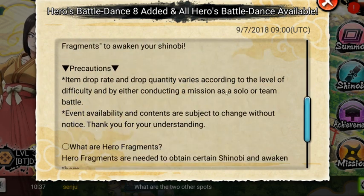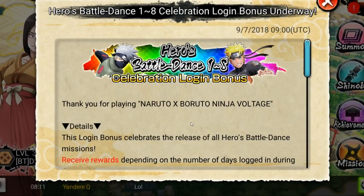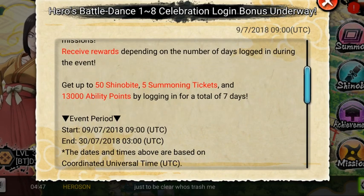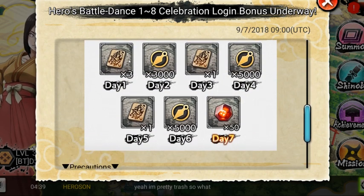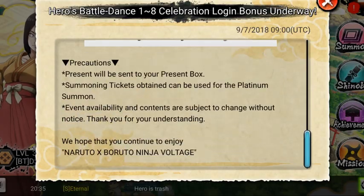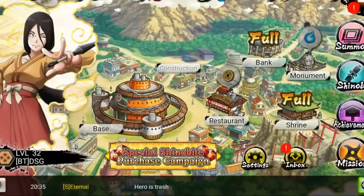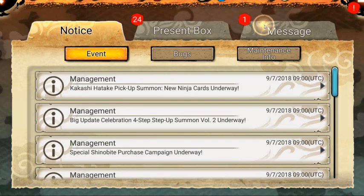I don't even know what that is but we're about to find out. You can get up to 50 Shinobites, some tickets, and 13,000 ability points over seven days. Here's the login bonus - we got day one, so these are the next couple of days. Maintenance complete, alright.